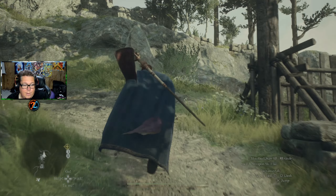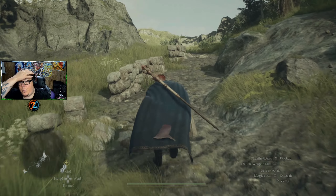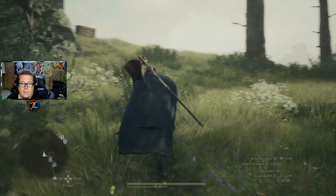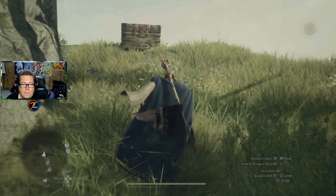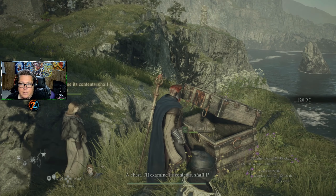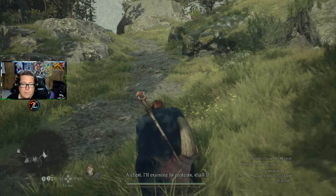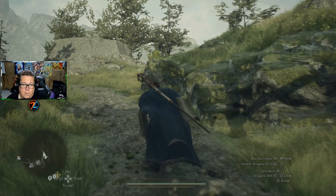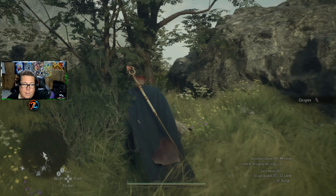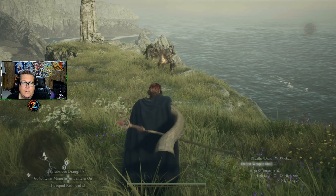So we can keep going this way, which we haven't explored — see where this brings us. Maybe find another cave or something. There's a chest right there, let's get it. Oh look at that ocean. 120 RC, interesting. I saw some enemies over here, and a chest — or no, a statue, that's what it was.